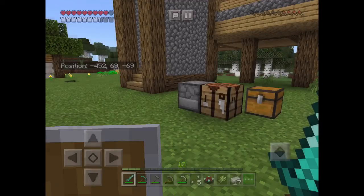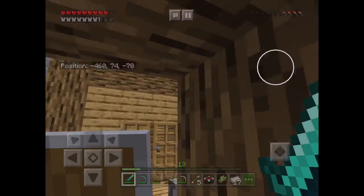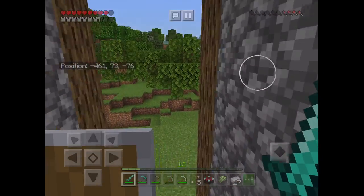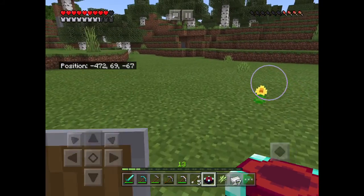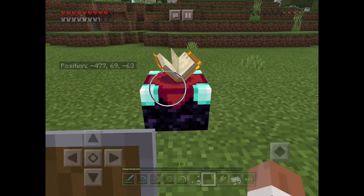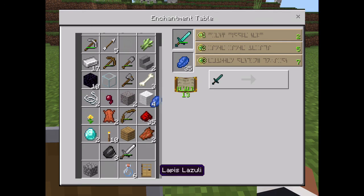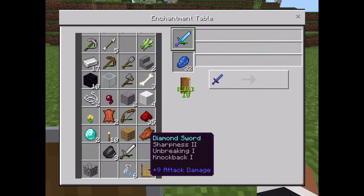We did it! Let's see what good enchantments we can get now. I'm wondering where I should put it — I think I might put it outside because I don't have much space in the house, so let's put it down here. It's the perfect place. Let's put our sword in. I've got Sharpness 2!